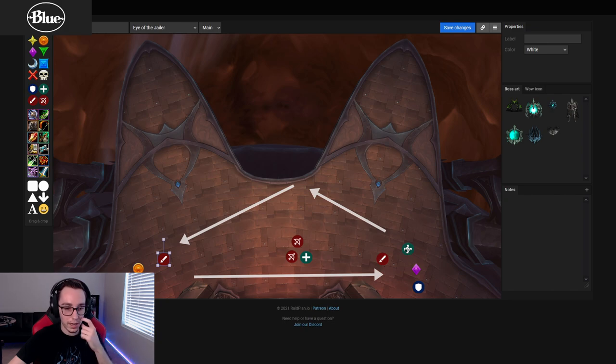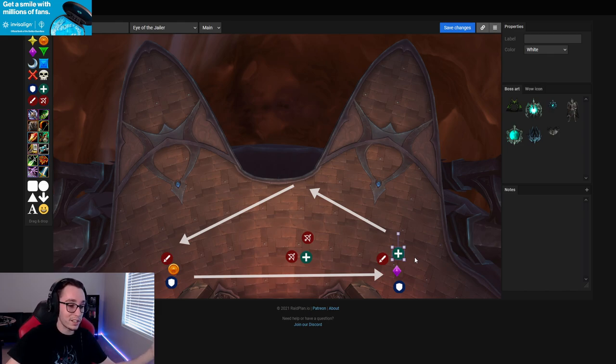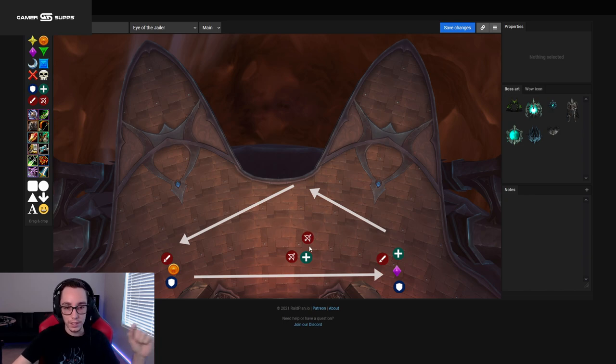This means your ranged DPS can help out on either add depending on which one is higher, because their debuff won't randomly switch as they move closer to one or the other. This frees up a lot of your DPS. With our strategy, ranged can help on either add, whereas with other strategies where you hard-stack one side and hard-swap, you're kind of stuck waiting if you don't have the DPS cooldowns. But that's pretty much how the intermission works — the swap happens at six stacks both times.